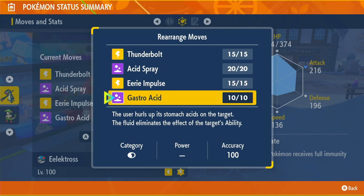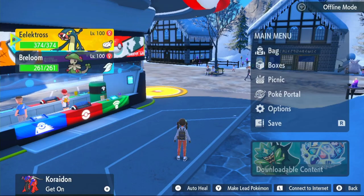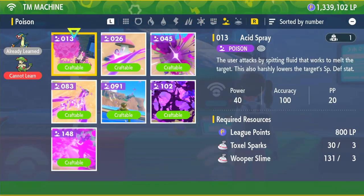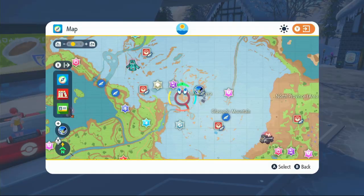Gastro Acid is the only move that we actually learn through level up, so when you get to level 100 just relearn that. The other three moves will be through TMs. Go to a TM machine at any Pokémon Center. First we're going to get the poison type move out of the way, which is TM 13 Acid Spray. What you'll need for this is three Toxel sparks and three Wooper slimes.